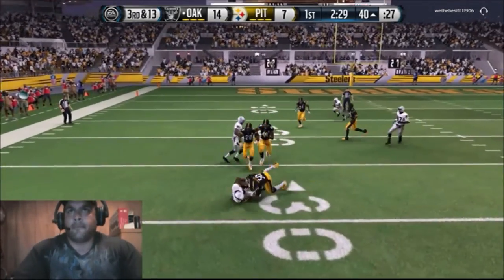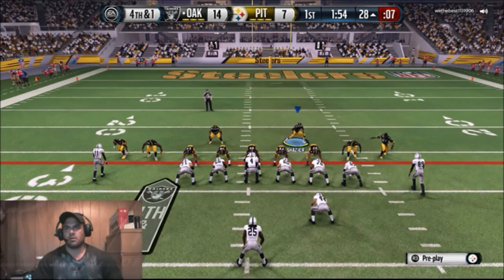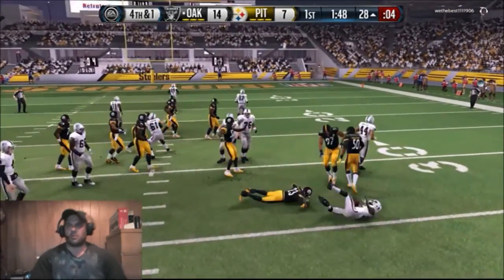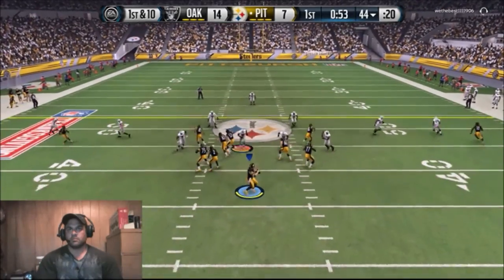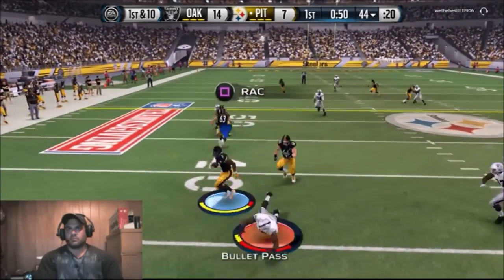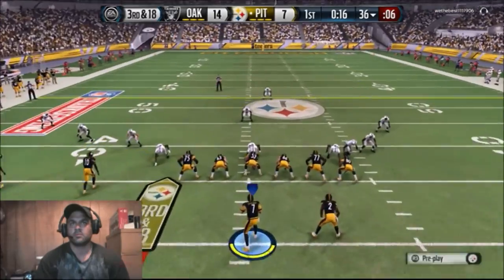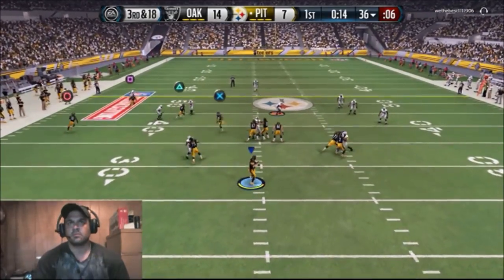I totally forgot about that, so I picked the 4-6 playbook and it's not giving me the defense that I need for the sim league, except we did find one blitz. It's fourth and one here - he goes for it, which I didn't think you could do in the sim league, but apparently you can.